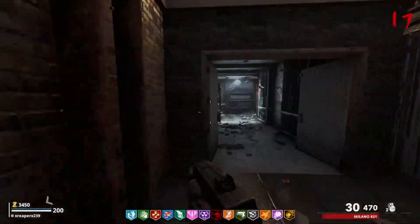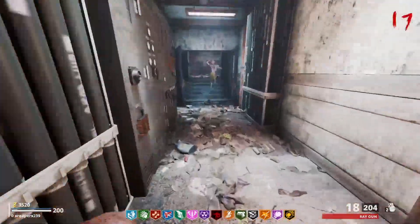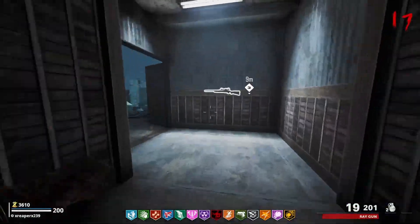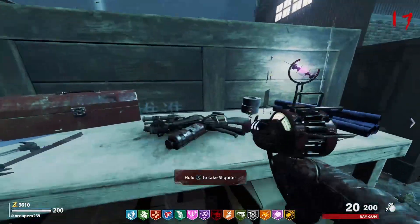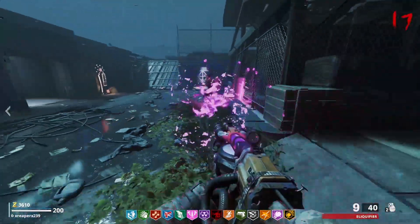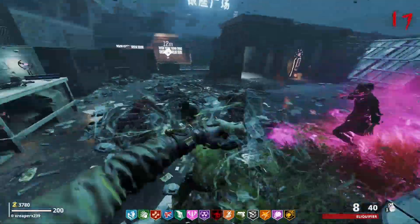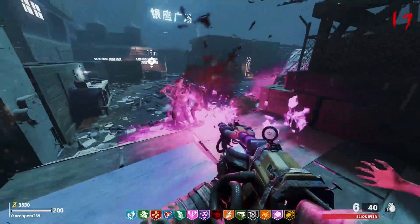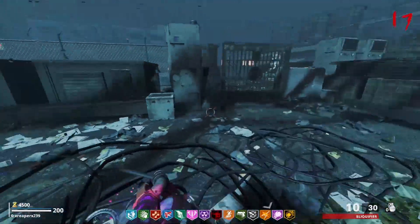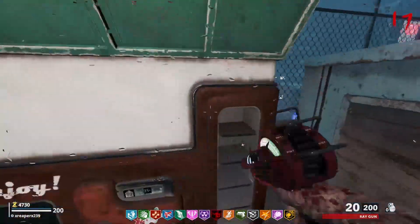Pack-a-Punch is a necessity — we got to figure out what opens these doors as well. Milano — don't really want at all, not even going to cap. Got Mule Kick. Nothing here — got to go this way. Got to go fast. Liquefier — I'd much rather have that than the Milano, not even going to lie. We have to find the other — oh, what is this? Tequila or something? We already got that.